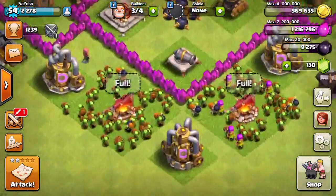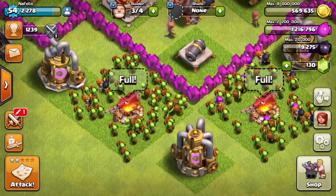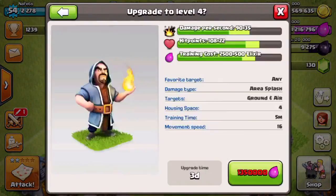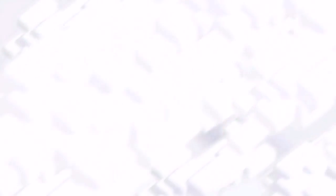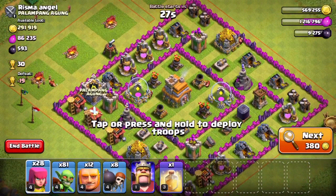So what we're gonna do is let's go ahead and look at my army camps. We have 12 Giants, 28 Archers, 8 Wall Breakers, 81 Goblins. And we're gonna go find a match — we have three builders open and we also want to get enough elixir for this, that's gonna cost about 135K.